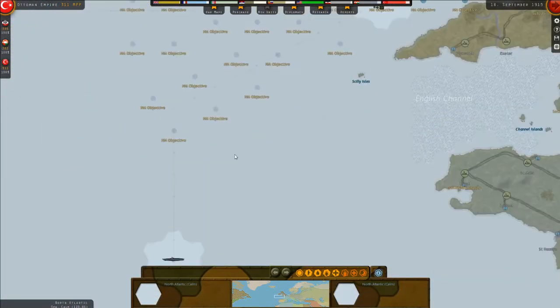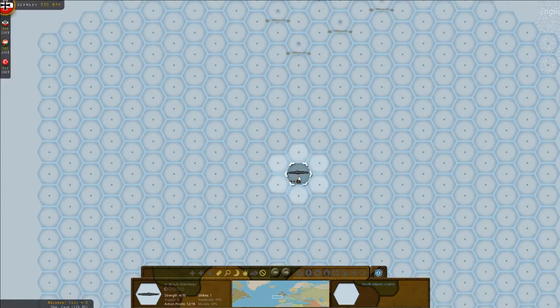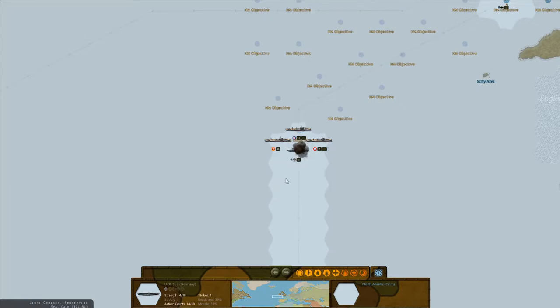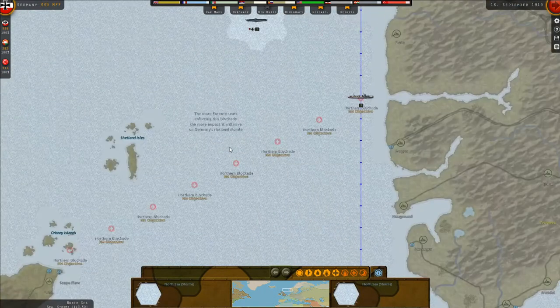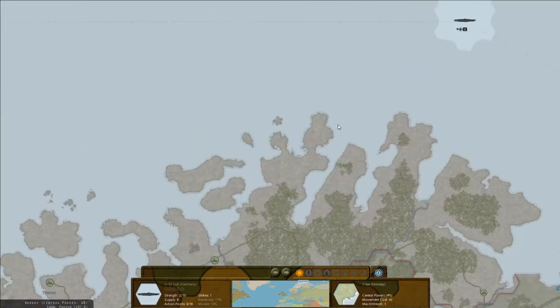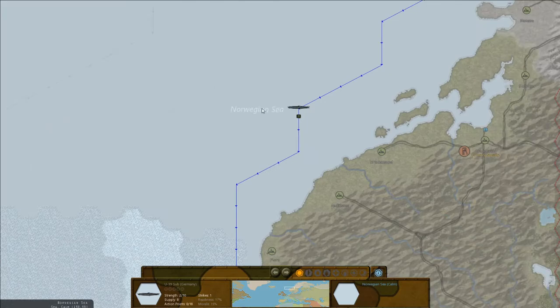German U-boats should all be in position - I put them on silent mode. I try sneaking one into a new area but it can't reach by a long shot. Another has free health so I set it to hunt. The other two are both healthy - bringing one back to base to see if I can get it repaired. It doesn't look like we're rushing anything right now.